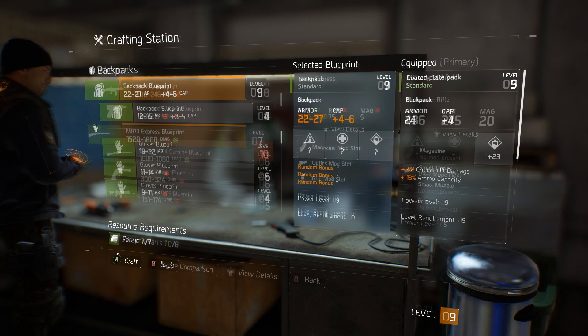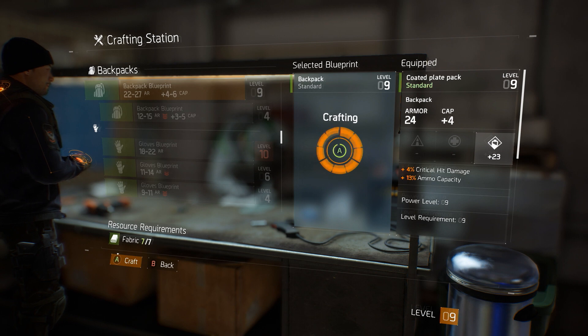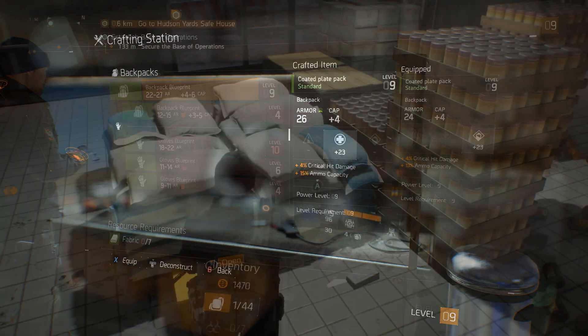You'll acquire blueprints as you level up, by completing missions, and from vendors. Blueprints can be reused for similar items that have different stats.